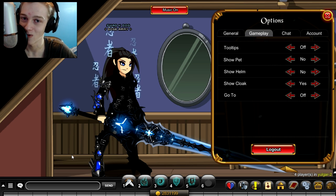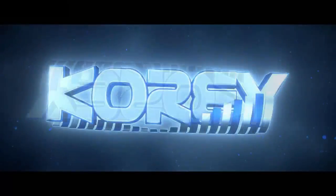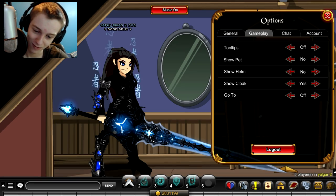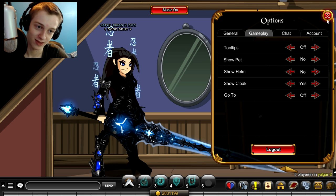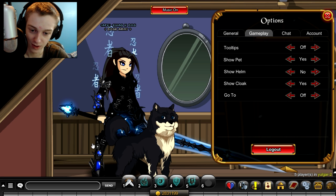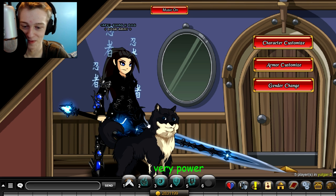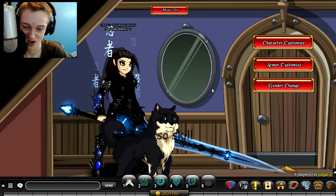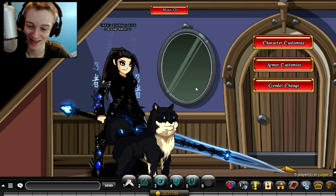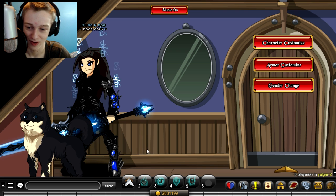Hey, welcome back. So, what's the best pet in the game? I'm gonna show you right now. Let's go to pets — boom. Such hero, much awesome, very power, so skill. There is now a doge pet in the game. My prayers have been answered. Hail doge.